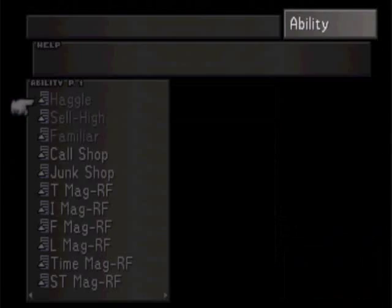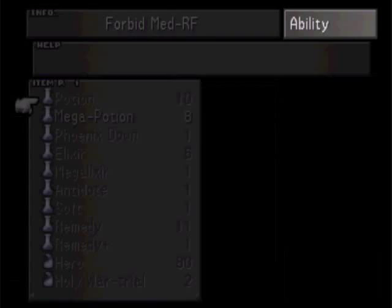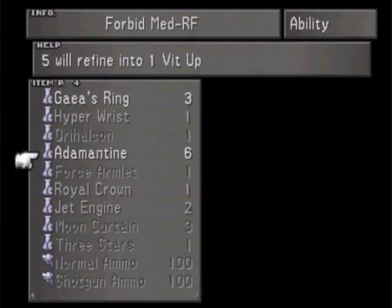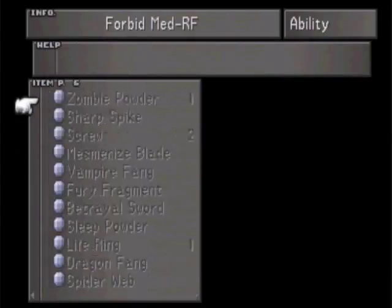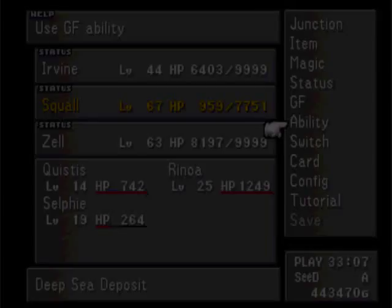Doom Train learned Forbidden Medicine - excellent. I want to see how this ability goes. Elemental Guards will turn into four Elixirs. Adamantines turn into Vitality Ups. Gaia's Ring turns into a Hit Points Up. But those are all things I could get on my own, so I could probably get better Forbidden Medicine later on.